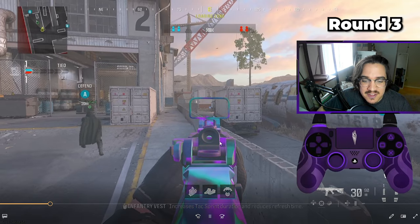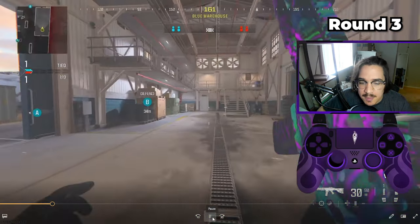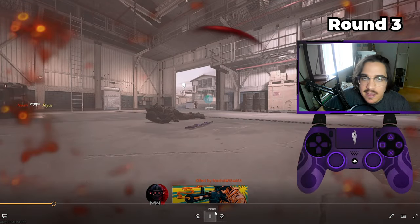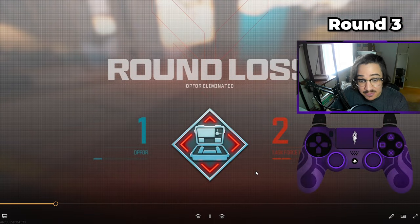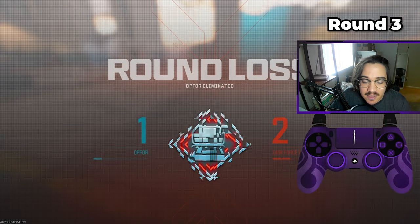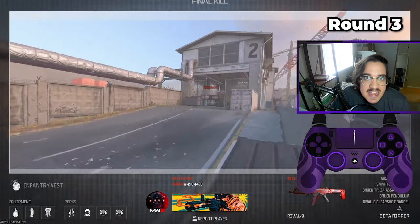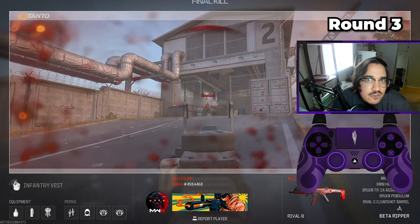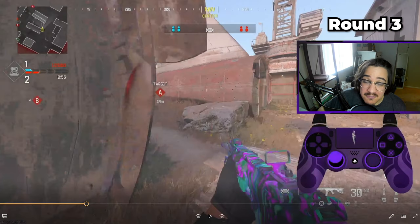On defense, we tried the same thing — looking for the cross — but no one crossed, so I backed up to our base and immediately got flanked. The reason that happened is both of them pushed up and flanked. The enemy saw that both of us went B, giving up middle, so they pushed middle and double-flanked us. That's how they got that round win extremely fast. Quite frankly, we lose the next three rounds, so we're going to skip forward to when we start winning.